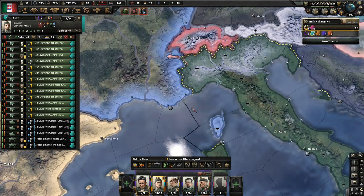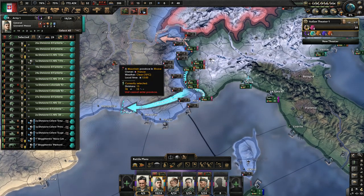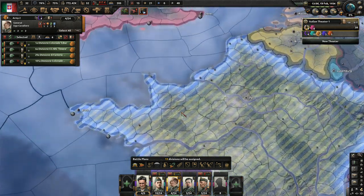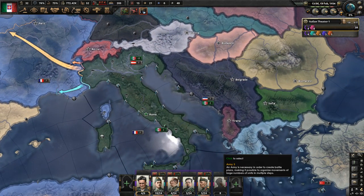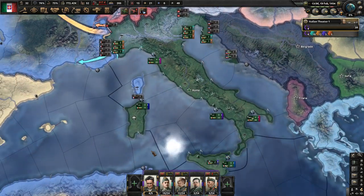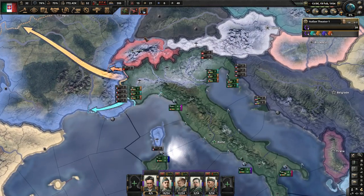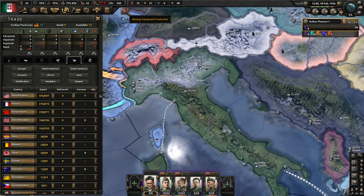Everyone else is going to be defending the bottom two provinces, and his task will be to go to Paris. Let's give him the remaining eight divisions — and that's your army setup right there. We're not moving around any of the navy stuff because we don't have the oil to do that. So we don't really have to worry about political power with this build — it's a lot safer of a build.